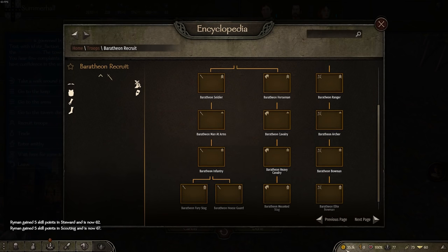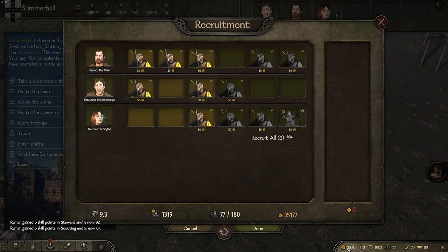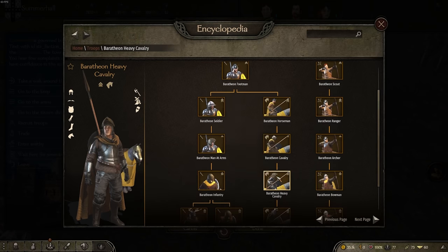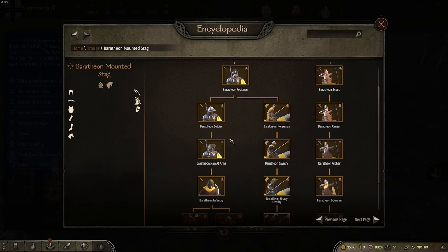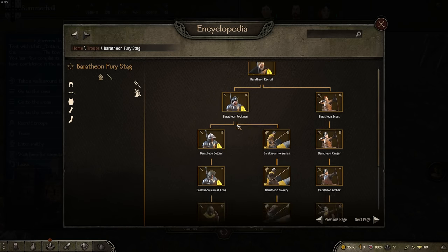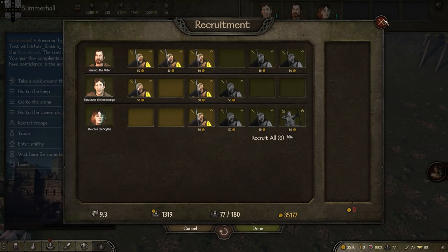We also have some Baratheon recruits. We could upgrade these guys into Baratheon horses, which wouldn't be bad. Getting the elite Baratheon mounted stags would be nice. So awesome - fury stags here. The pitch is a little bit glitchy, but that's fine.